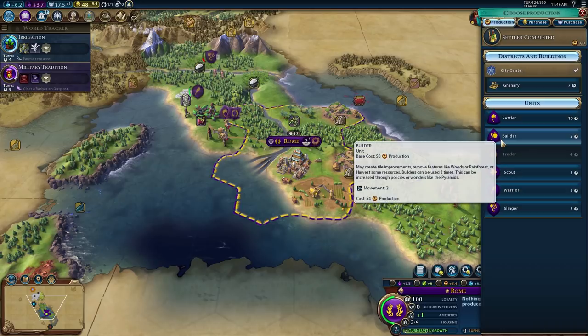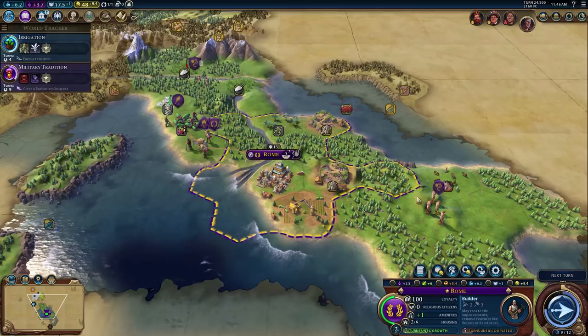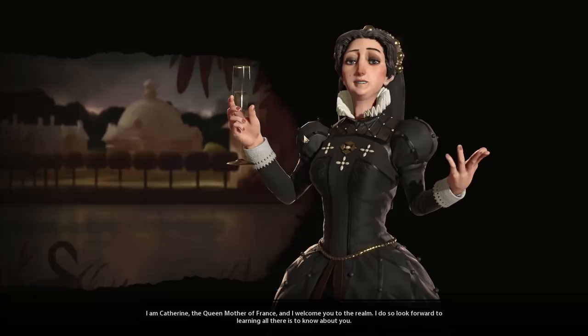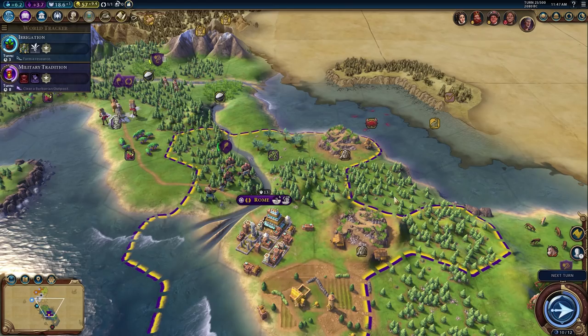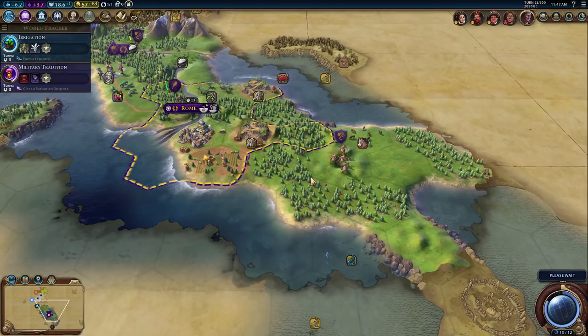Let's grab a second builder, then go for the granary for more food. We'll move north and start healing. We'll fortify here just in case someone brings units. Hi France — France always hates me, usually because she's mad at you early on for not having spies when it's like turn three and there's no way to have spies. Next turn we're at 10 to 12 era score. I really wanted a dark age to start — then you can get a heroic age pretty quickly after.